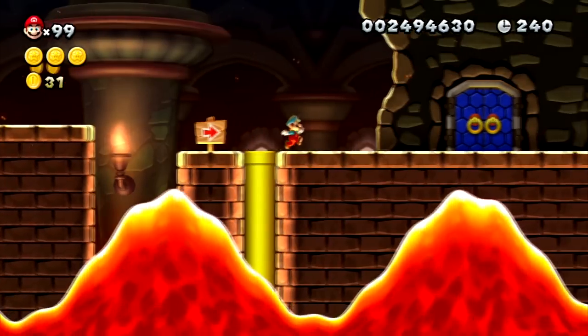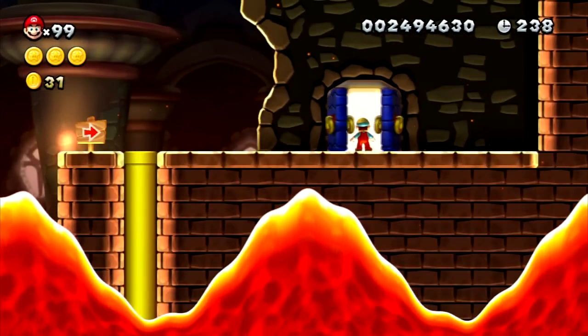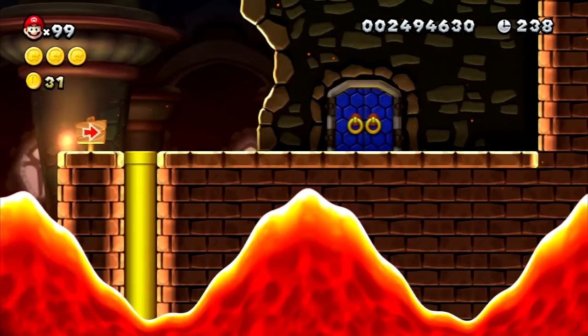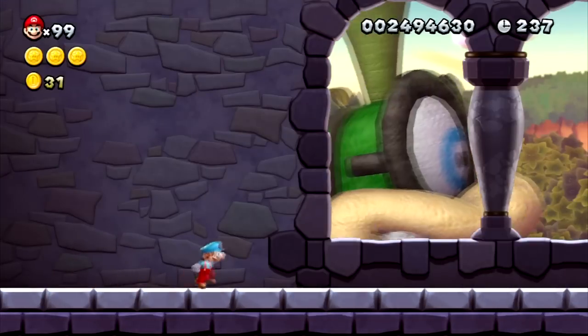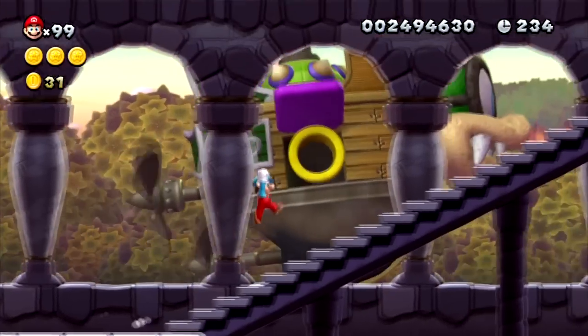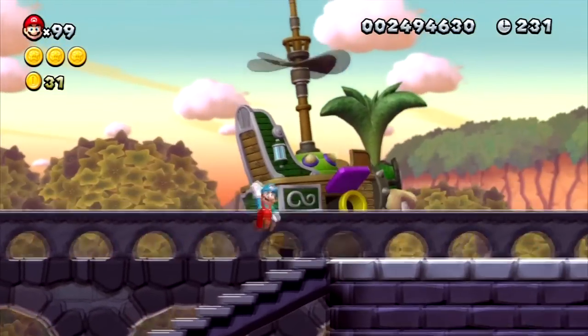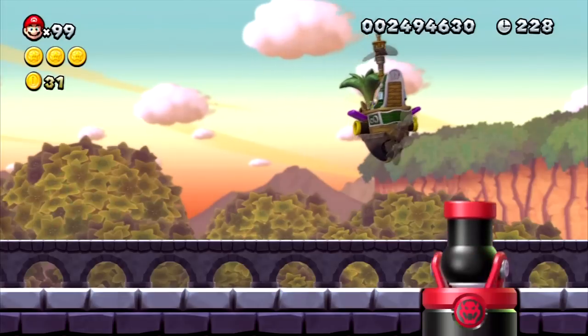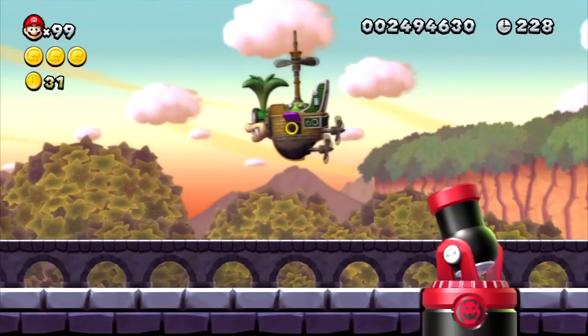Now I gotta take on Iggy Koopa — Iggy thinks he's so hip working for Bowser. It's been retconned that the Koopalings are now Bowser's kids, which I think is a problem. Iggy, or Hop Koopa, is actually the fourth oldest, and why do I feel like his hair looks like a palm tree?